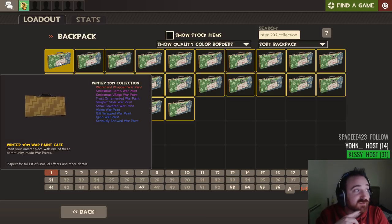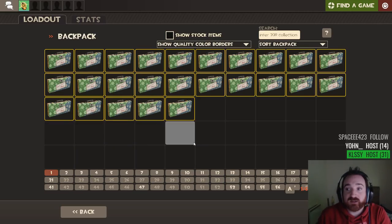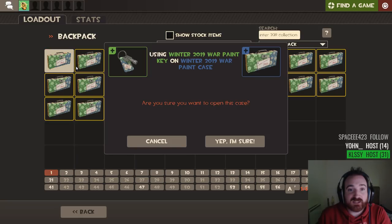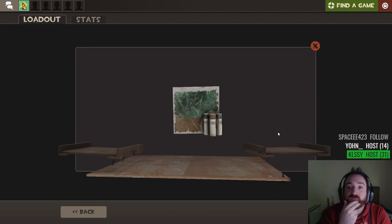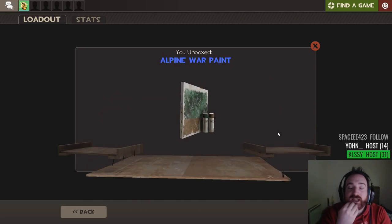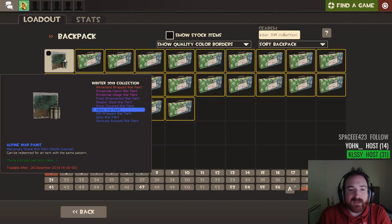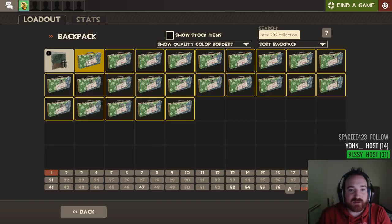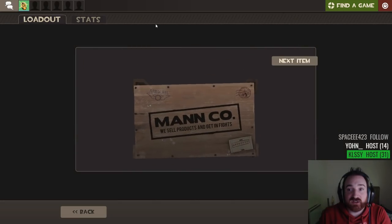I'm going to be honest with you. I'm lacking a little bit of motivation and hopefulness here, considering I never get anything good out of warpaints or skins. Let's see how it goes. Usually I just get nothing. Can you even get Unusual Fires from these cases? I can't even tell what that is. Alpine. It doesn't look like Alpine — it looks like someone's just smudged it. Scuffed.